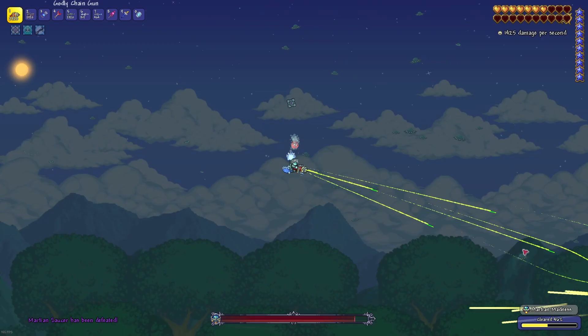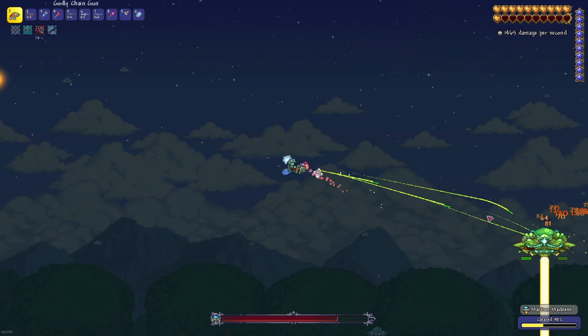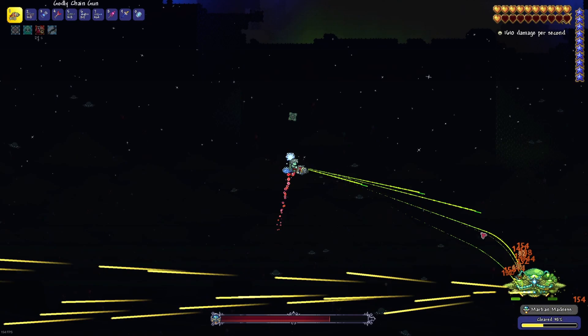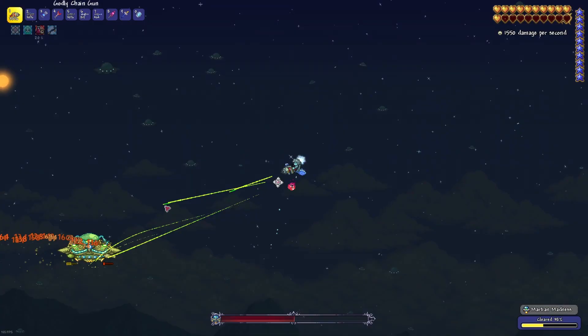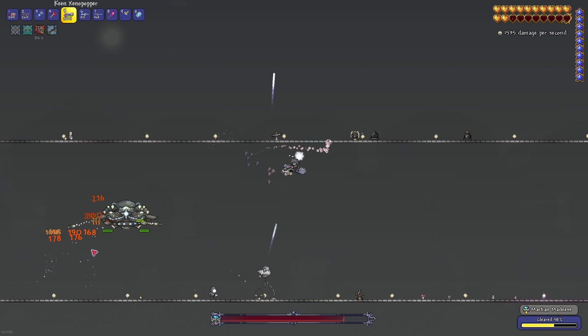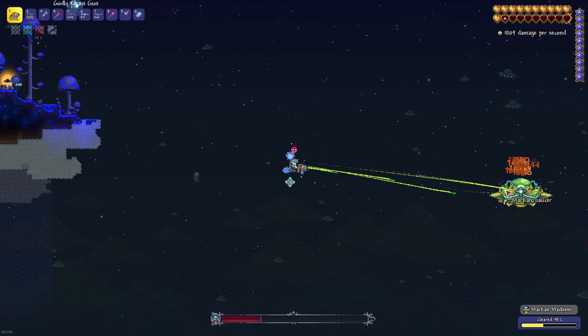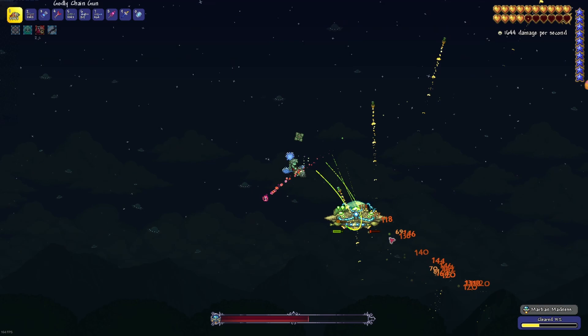Once the progress bar reaches around 40%, saucers will start to appear. Now it is time to switch ammo and take on the saucer. According to the official Terraria wiki, in its first phase the saucer will cycle through 4 attacks. First, it will lock onto your location and fire a volley of lasers — this is best avoided by flying above them right as it starts shooting. Second, it will release a large number of homing missiles towards the player, and these can be easily dealt with by flying in a semicircle overhead of the saucer. Alternatively, instead of sending out homing rockets, it will start throwing out explosives in its general area. The final attack in its cycle is the death ray, which shoots downward.